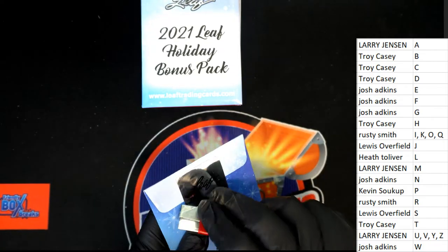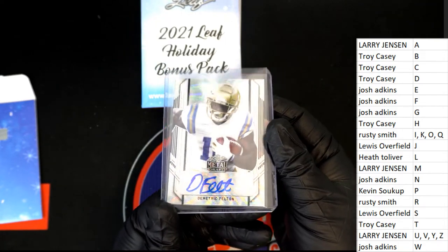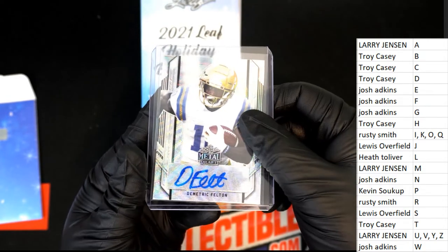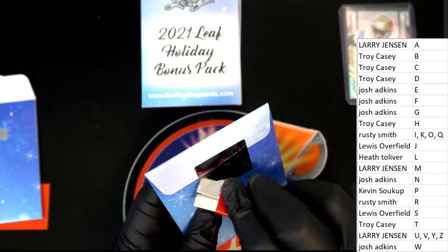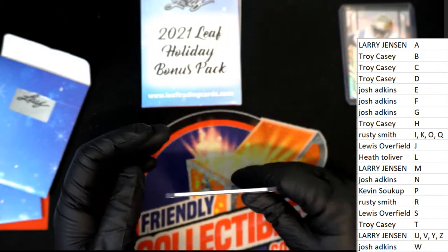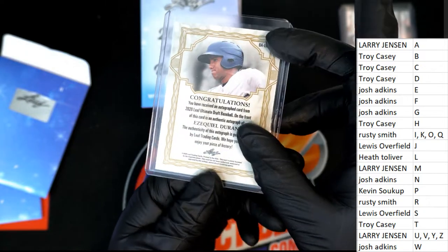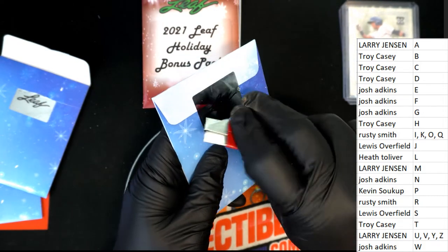The holiday packs here — hit number one is a Felton autograph rookie metal draft football, set number to 75. Letter F owner Josh A, congratulations Josh. This is a thick one here, this must be a relic. I haven't pulled too many relics out of here — what is this? It is a young baseball Duran rookie for the D owner in the break, Troy C. Nice one!